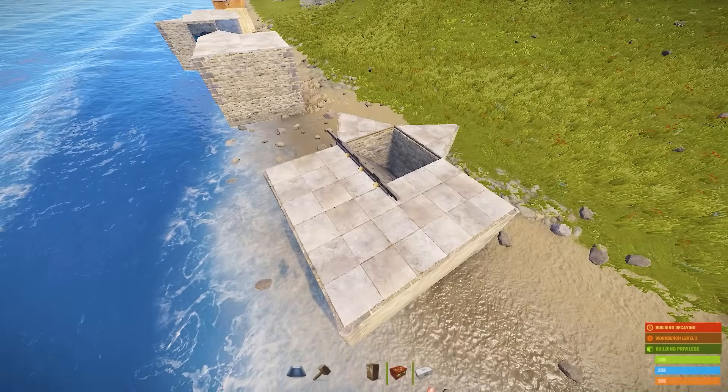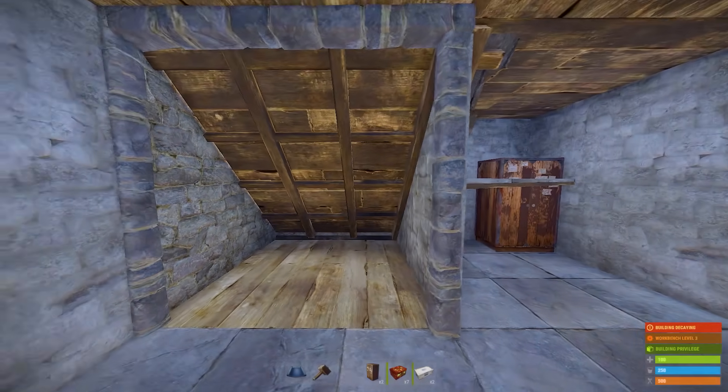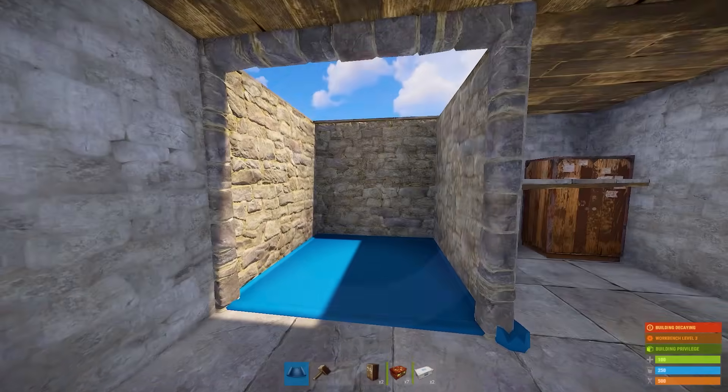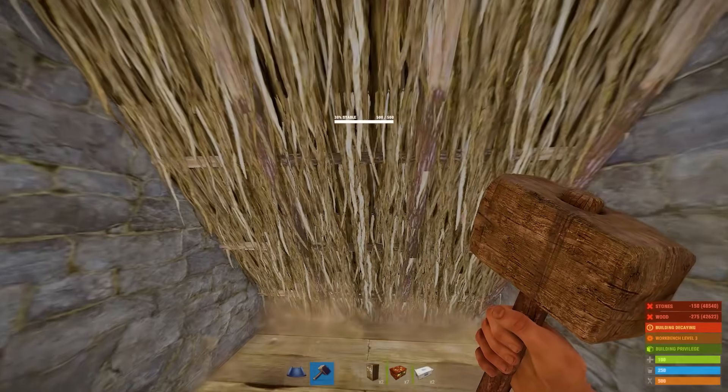Here's another insanely popular bunker — this time it's a roof bunker. To open it, just break this wooden foundation and you're free. To make it work properly, the foundation must be upgraded into wood; it's necessary.